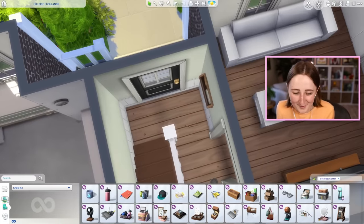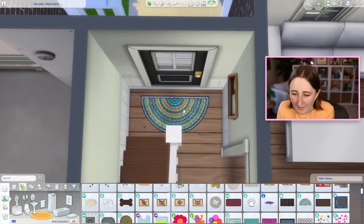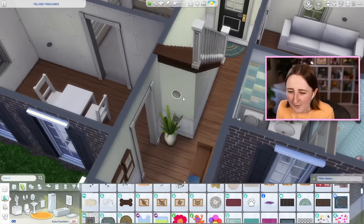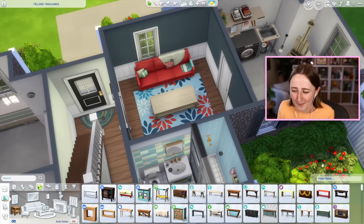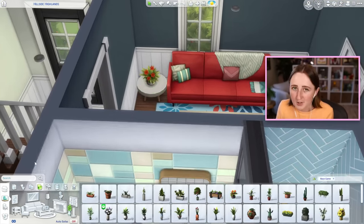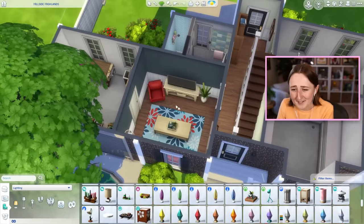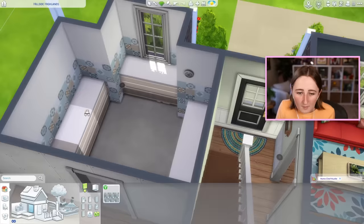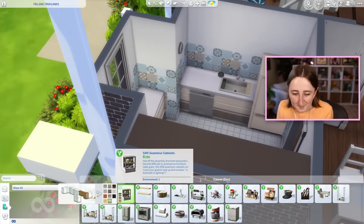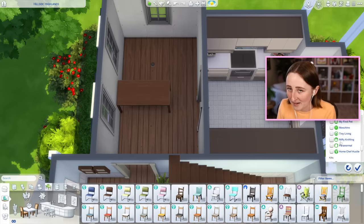I'm worried about putting too much by the front door and it not being functional, so just a little doormat. You can't put it too close or else it's gonna float. We've got a doormat, some mail, and I put a bookshelf and a thermostat in this hallway. This is not a color scheme I would normally go for, and I actually kinda hate it. But the fact that I hate it is making me want to use it — this is a really weird house, so now is a good time to experiment. And somehow it's actually kinda cozy.